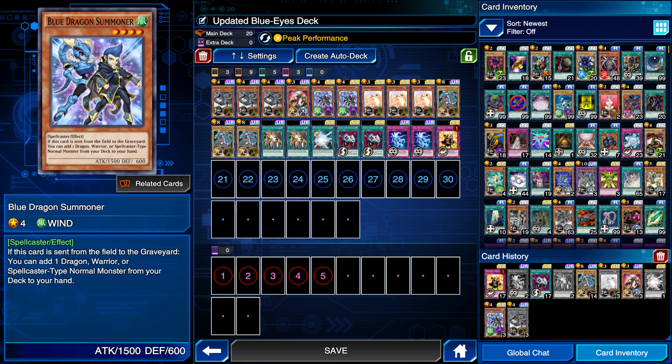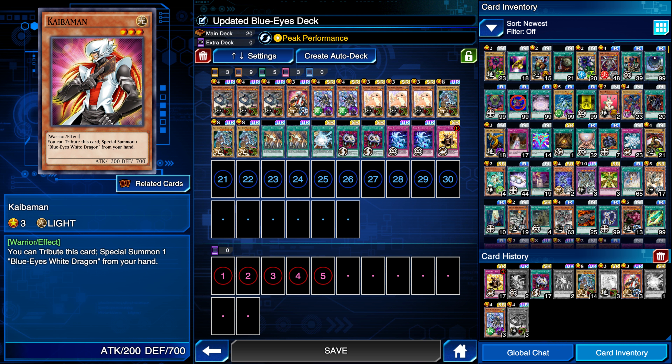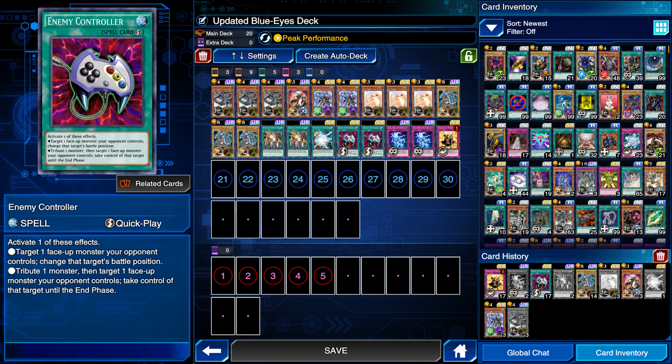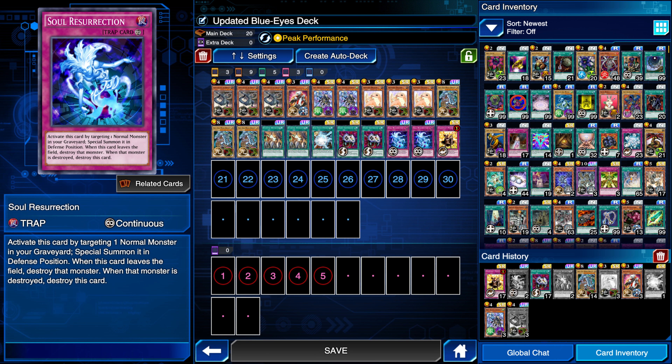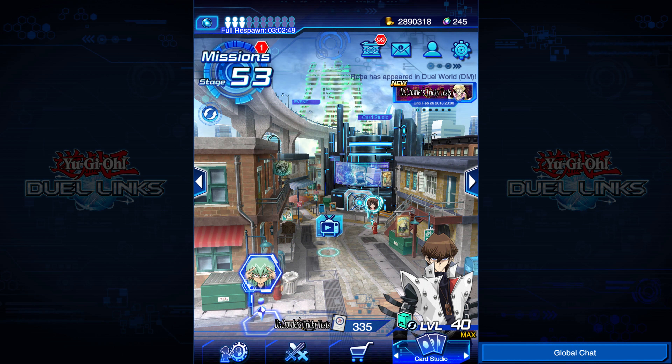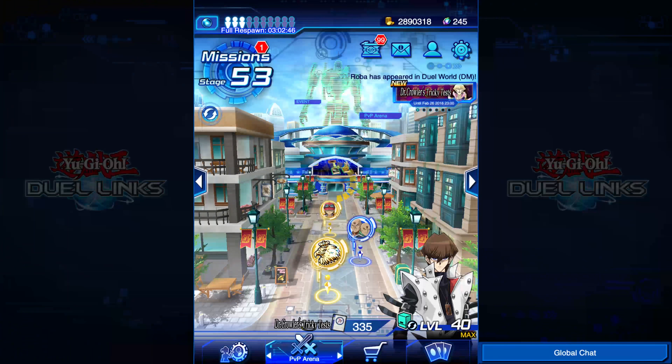We also have Blue Dragon Summoner and Kaiba Man if all else fails, Stamping Destruction because I'm scared of the backline, Enemy Controller which is just a busted card in general, Soul Resurrection to get Blue Eyes back out there if he dies, and Champion's Vigilance. So without further ado, let's hit it.